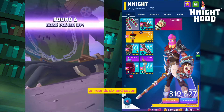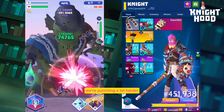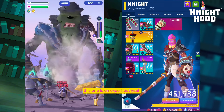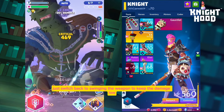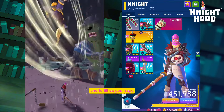On rounds six and seven you can still only punch twice. We're level 70 now so we're punching a lot harder and the bosses feel a lot squishier — this one is on expert. So after punching twice, just switch back to swinging the weapon to keep the damage low and to fill up your rage.